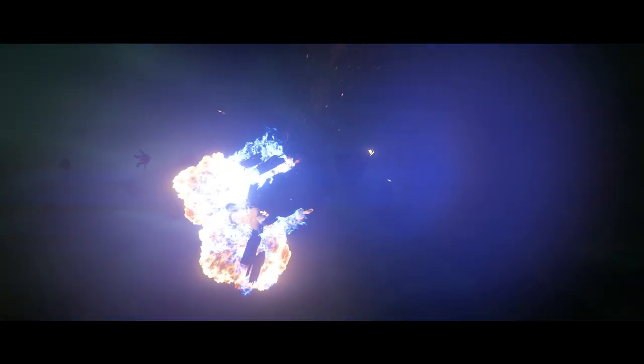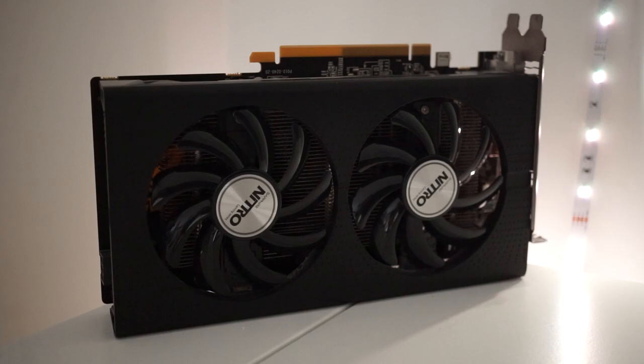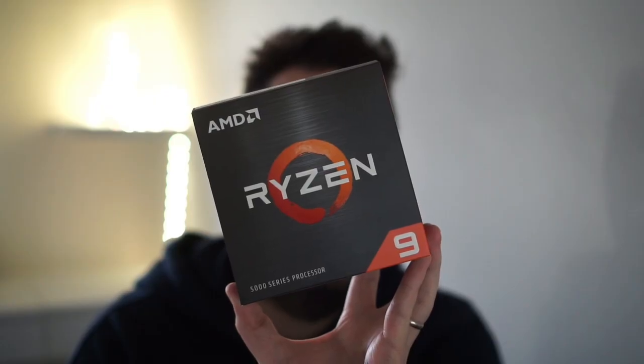Star Citizen is one of the most demanding PC games out there. So what happens when you put a terrible graphics card — the 4060 here that I've got, awful, please don't buy this — what happens when you combine that with a 5900X, which is amazing?